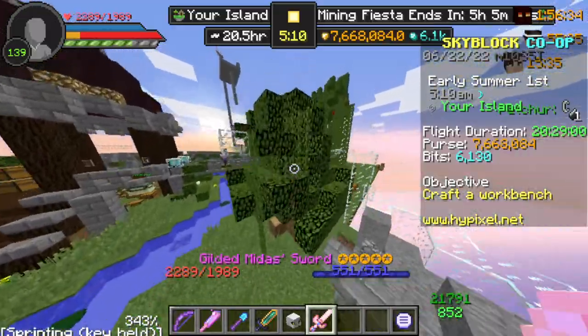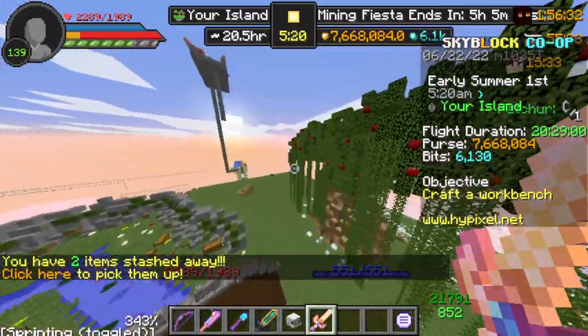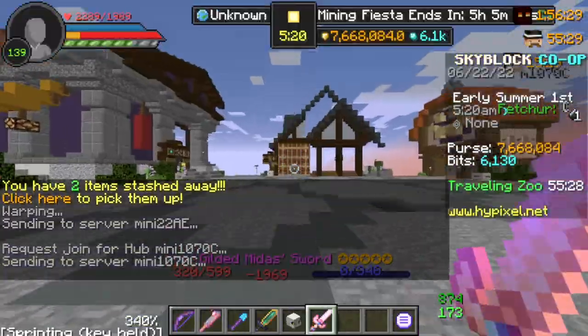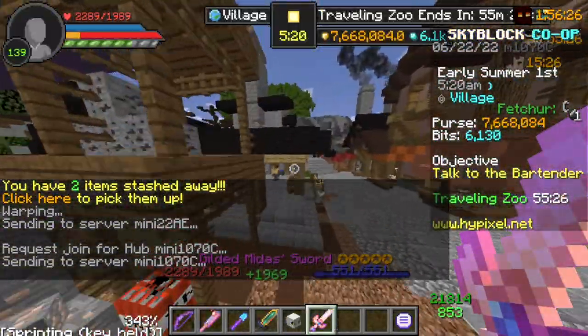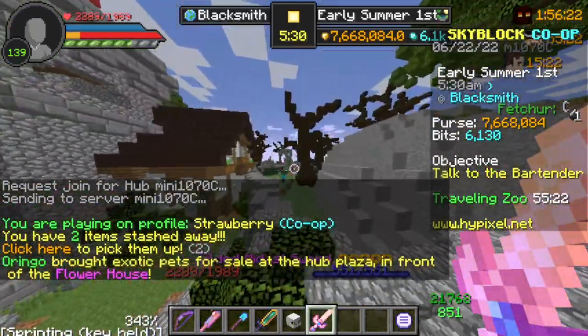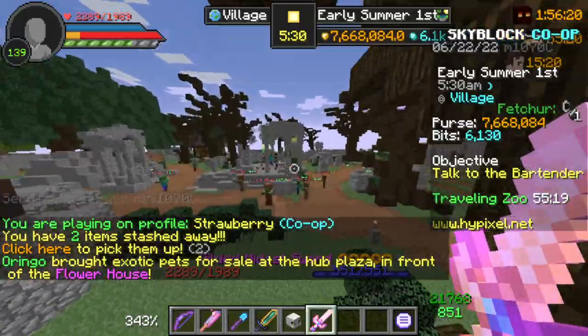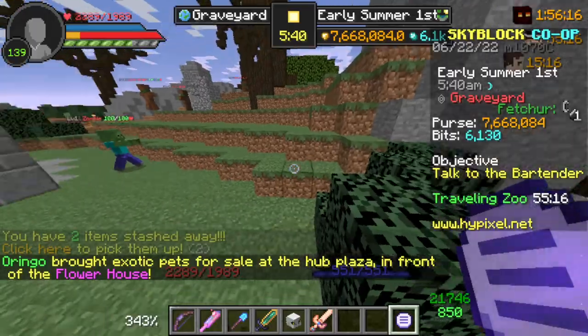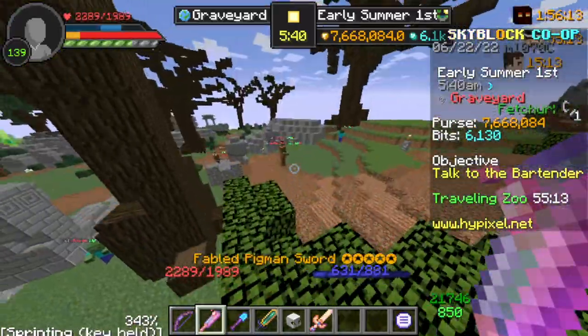We're testing the Guild of Midas versus the Pigment Sword to see which one is really worth it. In this comparison, I'm gonna look at damage against zombies to see which does more. We'll try the Pigment Sword first — why not.